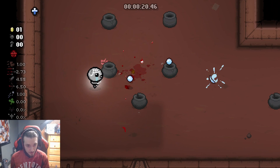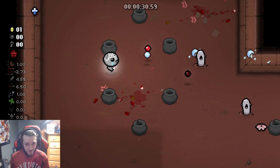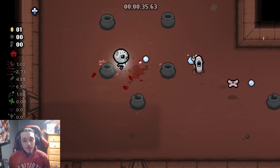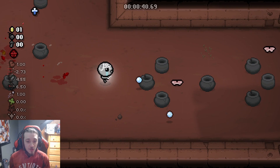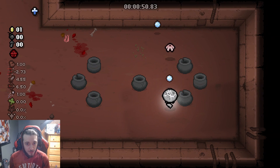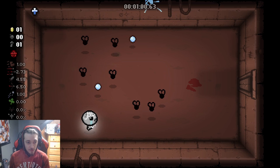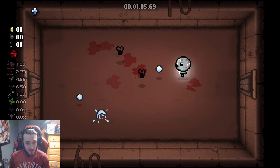We're really hoping for some good item rooms — this room is not the best. The good thing about the Lost is that he can fly over things and he has spectral tears, so his shots will go over these pots, which makes it a lot easier to hit enemies. A little key action — flies suck, especially when it's multiple types of flies.